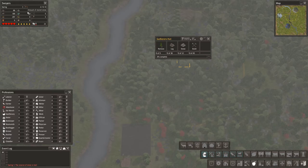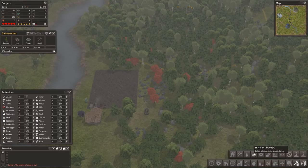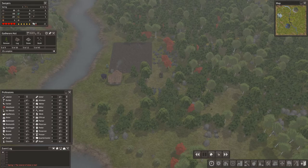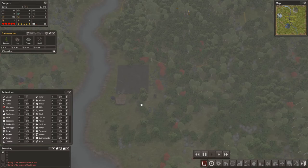Do we have 30 logs? Yes. Do we have 6 stone? No — which means we're gonna wait and get some more stone. Collect stone. The plan is to populate the entire map with one large sprawling city, which can take a while. But hey, we've got some time.